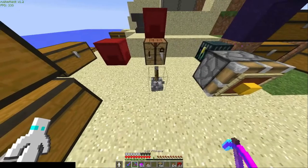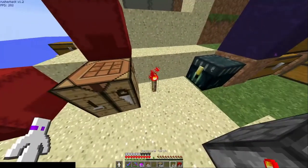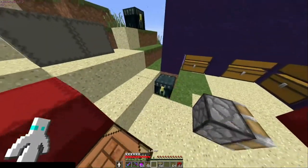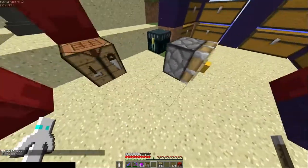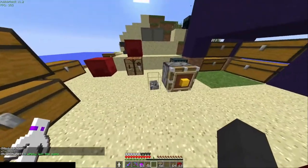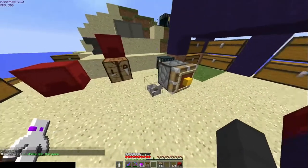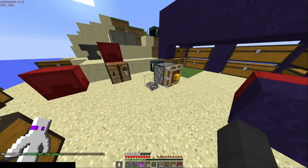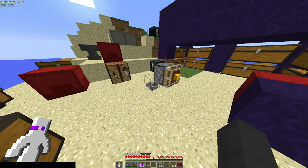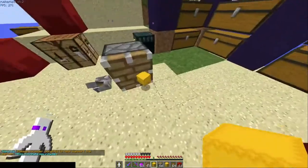I mostly use just a lever. You can use a redstone torch like that, but I'd just use a lever. You want to put something to power the piston — put it on top — and then you want to flick the lever and they'll be duped.